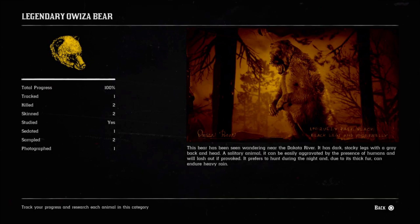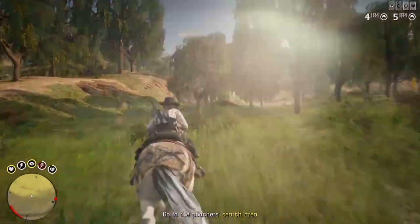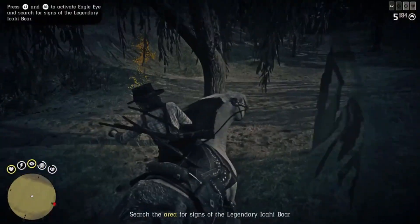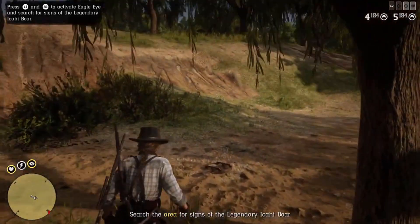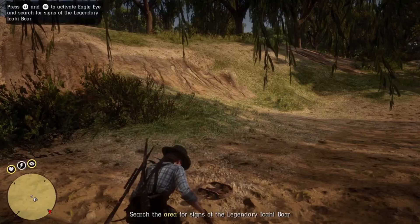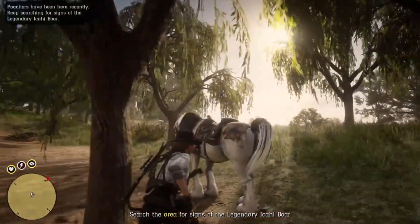You can also choose to 100% the field guide, although to my knowledge you don't get anything special for this. For completionists, you're going to need to track, kill, skin, study, sedate, sample, and photograph every animal in the guide aside from common critters to get 100% progress for that animal. If you're struggling to find an animal including legendary ones in free roam, don't forget to use the Genie Rokey map for spawn locations, and you can also try to get a legendary animal to force spawn by traveling to the area they spawn in and then changing lobbies — if you do this a few times, sometimes you can get them to spawn.